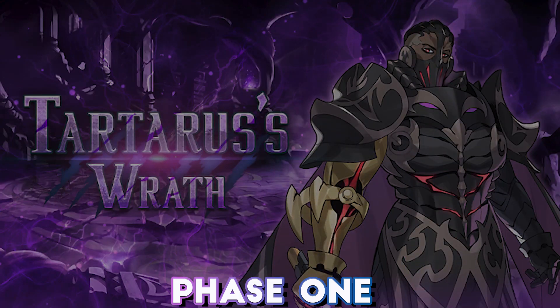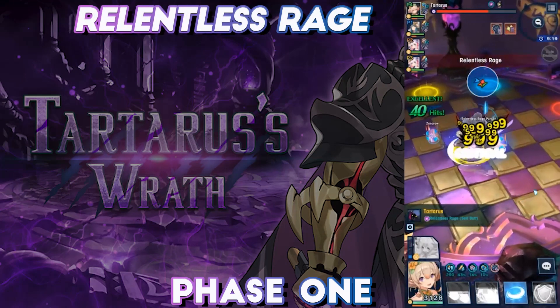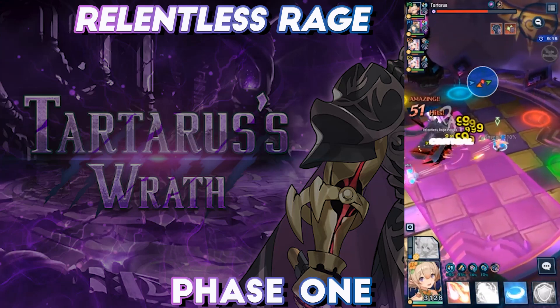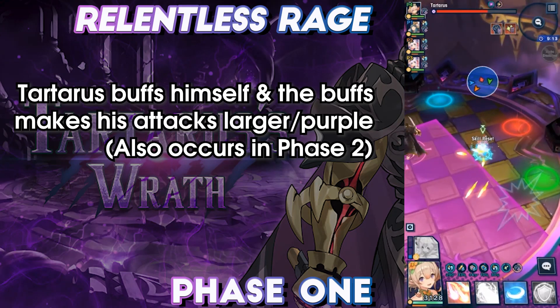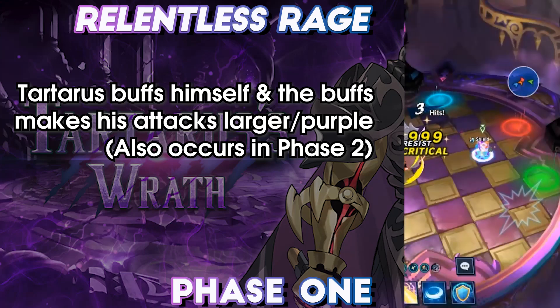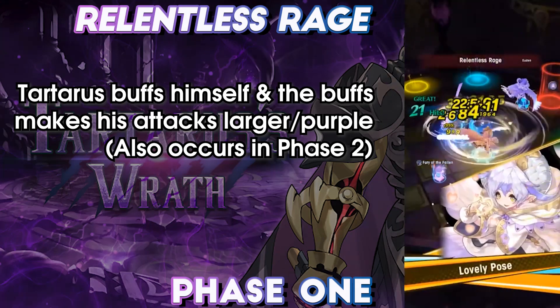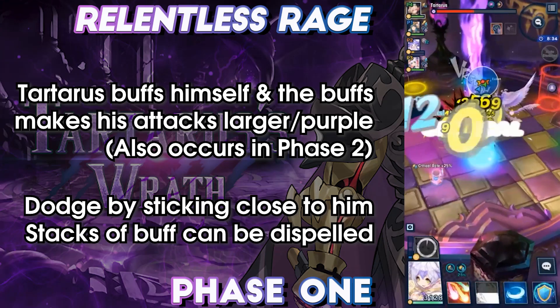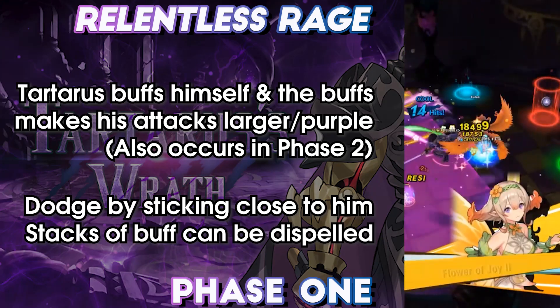While the portal mechanic is being dealt with, players left with the boss need to deal with Relentless Rage. Tartarus buffs himself, causing his attacks to become undodgeable as well as altering their behaviour. These buffs are consumed as he does his attacks, but can also be dispelled. When this buff is active, be wary of using skills that lock you in place unless directly after an attack is dodged.